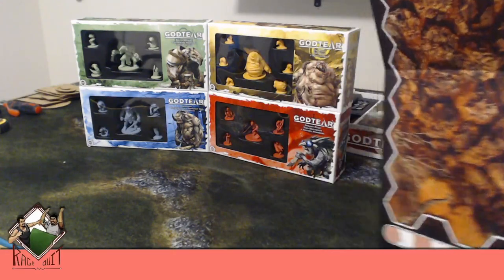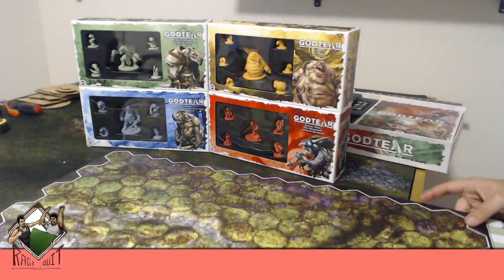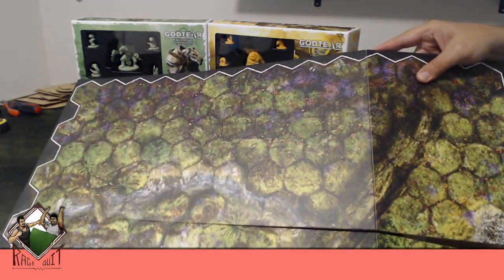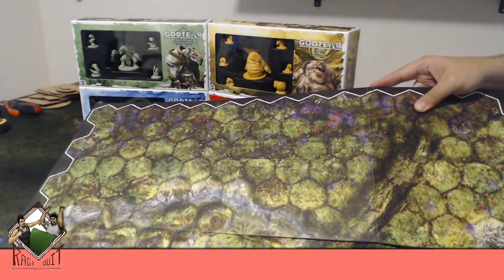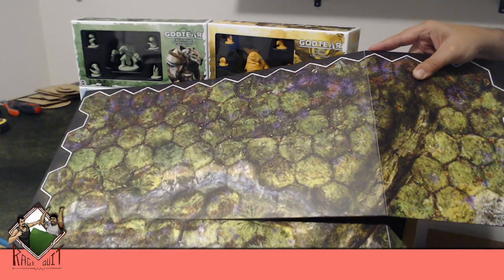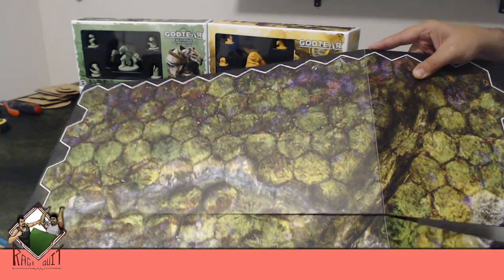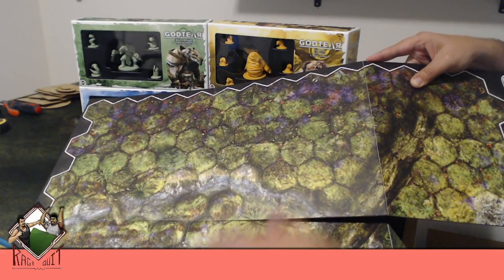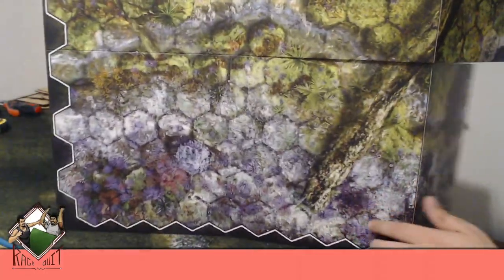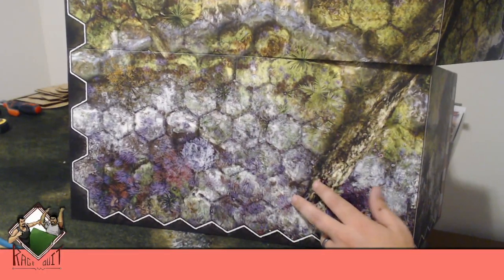The first side has a forest kind of looking grid. At first when I looked at it, it was kind of hard to read, but it's actually not too bad. Only when you get down to this part is it hard to see where the hexes are — some of the trees and the starter zone kind of muddy together.